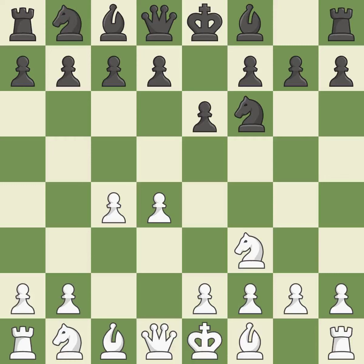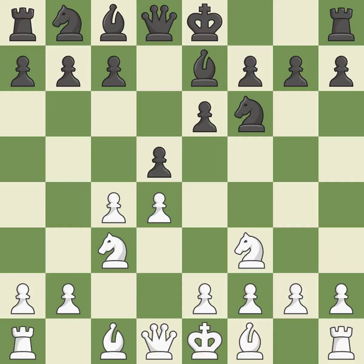Nf3 develops toward the center, putting pressure on the e5 square and adding another defender to the d4 pawn. As it occupies space in the center, it attacks the c4 pawn and aids in maintaining control of the e4 square. By doing this, a knight moves out of its beginning square and into the action. Bb7 develops the bishop, supports the knight on f6, and prepares castling.